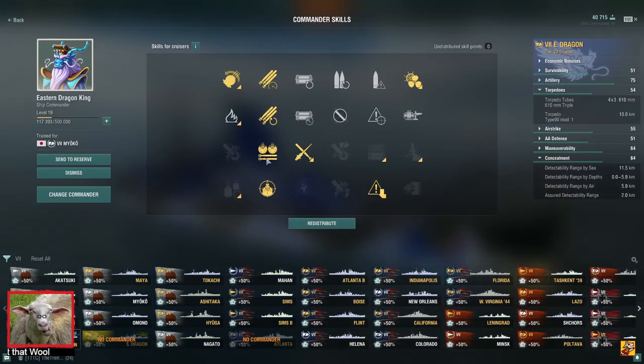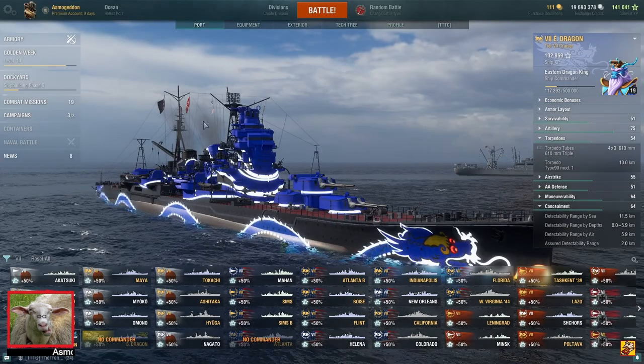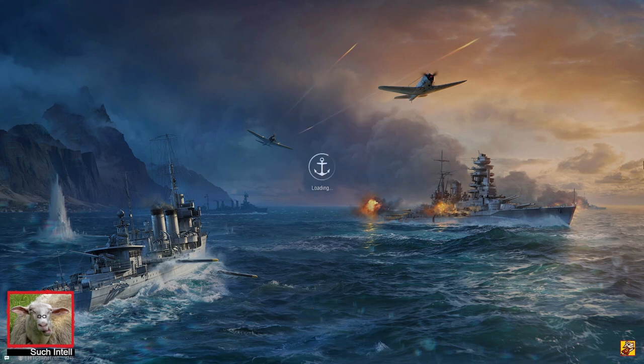The water dragon. With secondaries, because why not? It also improves the torpedoes, so technically it's still on build. It's still in this build. And I like Miyoko. Miyoko's really fun. The guns are great, the concealment is good enough, the fire chance is really good, the maneuverability is insane, and those torpedoes are nuts.